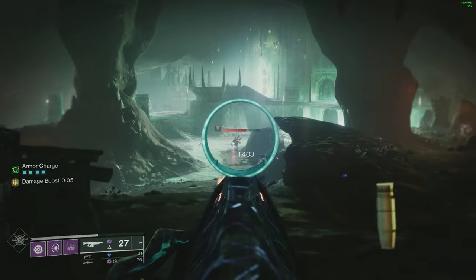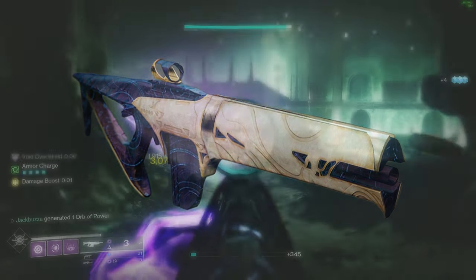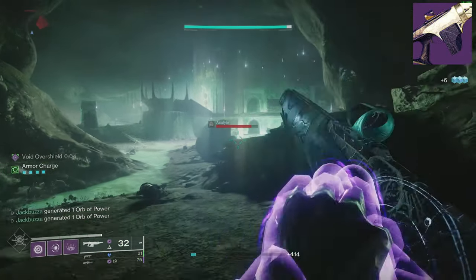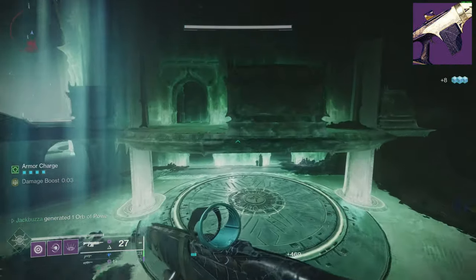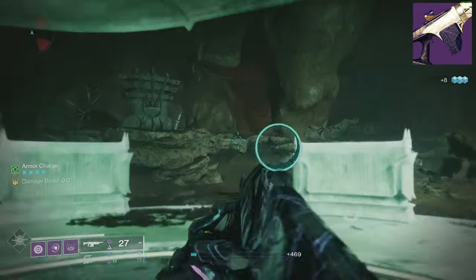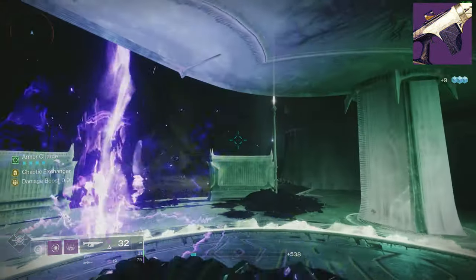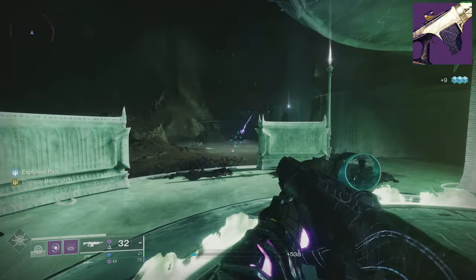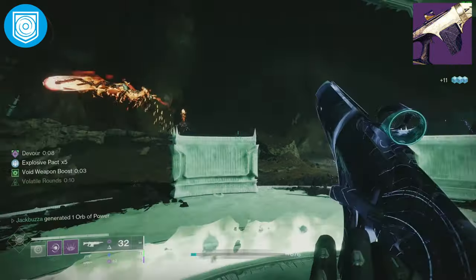Next at number 4, we have another Raid auto rifle — that's the Age Old Bond from The Last Wish. With a refreshed perk pool, this Void high-impact auto rifle hits like a truck. It can be crafted since Last Wish was refreshed, so you'll have no issue getting the rolls that you're looking for. Because this is a Void weapon, you'll be able to slot this into a Volatile build for maximum effectiveness, especially because it can roll Repulsive Brace in Column 3.